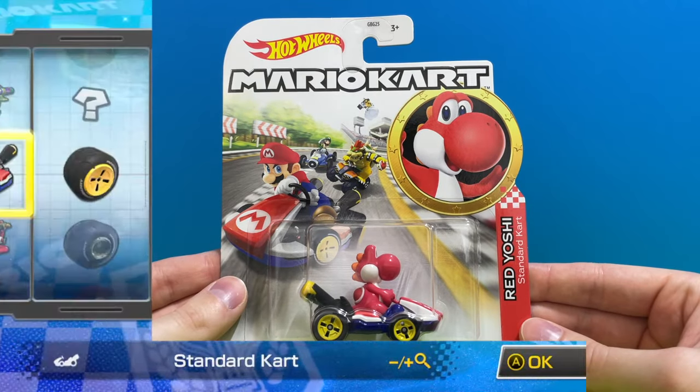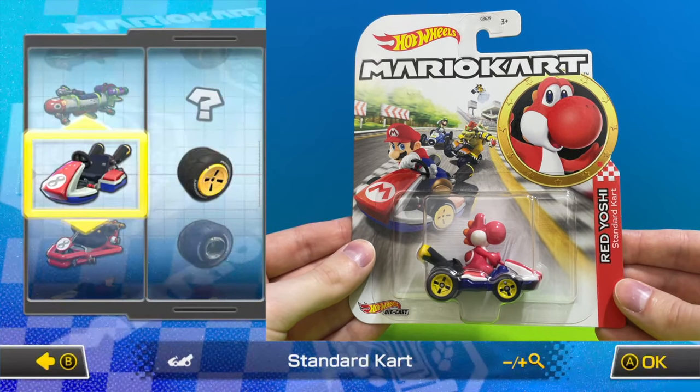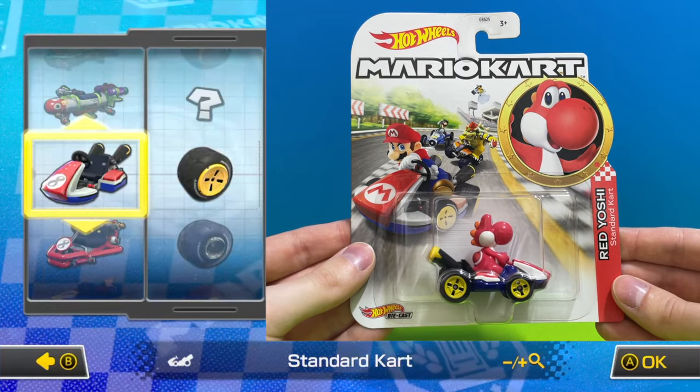Running around on a red standard go kart with yellow wheels is another new color of Yoshi, this time it is Red Yoshi.